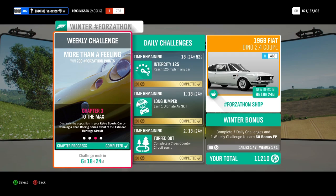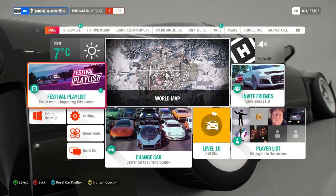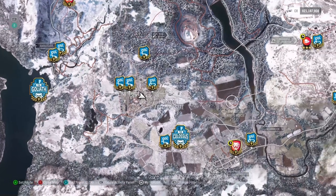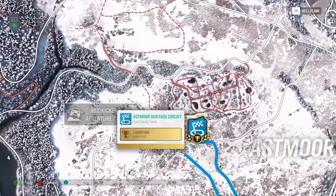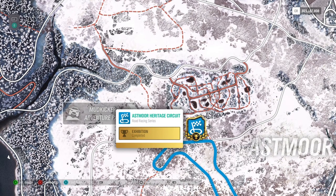Next we need to win a road racing series. As usual, the blueprint is located here at Mud Kickers — just take the 'Anything Goes' option. If you can't find it, just search for my gamertag and you will find this one.